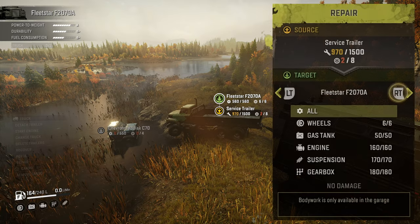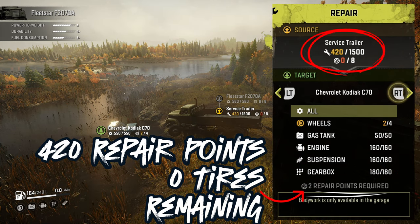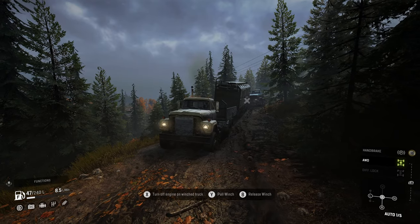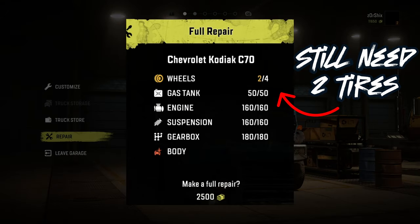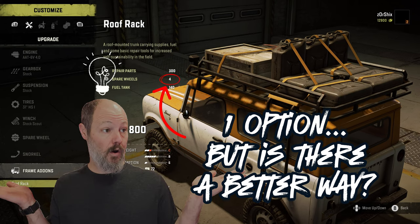The Kodiak requires 550 repair points and four tires. Now we have 420 points remaining in our trailer. We only had two tires, so we'll pull it back with two flat tires. We still need two tires — where do we get them? We have one option: you can buy a roof rack for the Scout 800 and use two of them. But is there a better way?